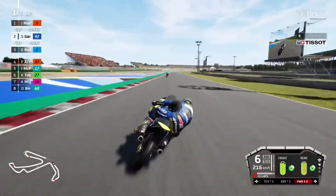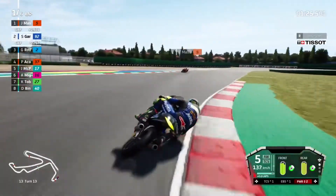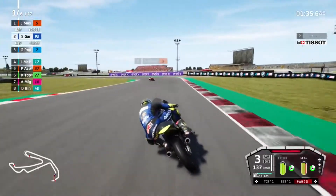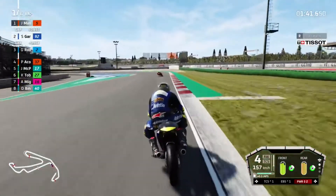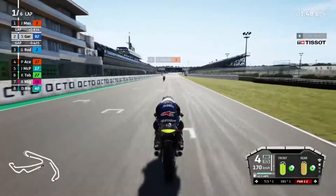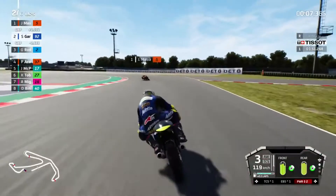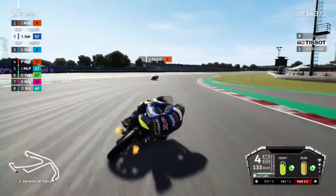He's pulling away from us down this straight to be fair. Masià is nearly a second in front now. Going round, onto the main straight for the first time - John Masià is 0.8 in front, Gabriel Rodrigo is nearly 0.5. Into turn two, out of turn two nice and easy on the acceleration through turn three. A real slide like that - onto the right to find the light pole on the right hand side going into turn four.